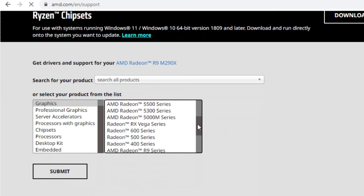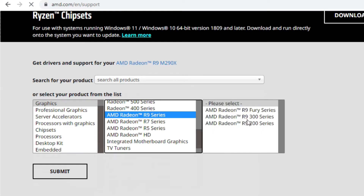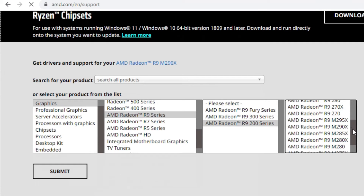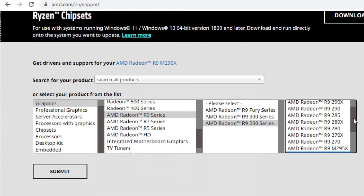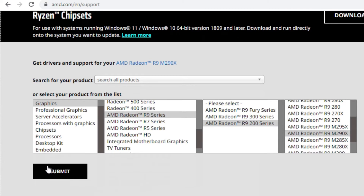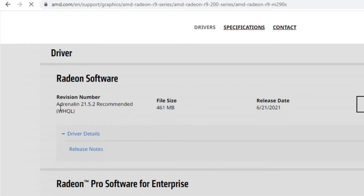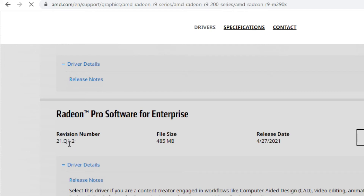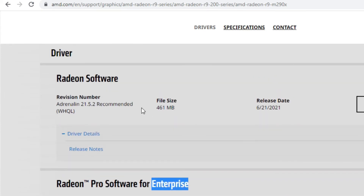Go to the AMD website and select the Radeon M5100 graphics card. Select your GPU from the list — navigate to the Radeon series and choose your card. I have downloaded the Adrenaline driver version, selecting Windows 10 64-bit. You can also download version 21.Q1.2, which is the enterprise version, but I recommend the Adrenaline version.